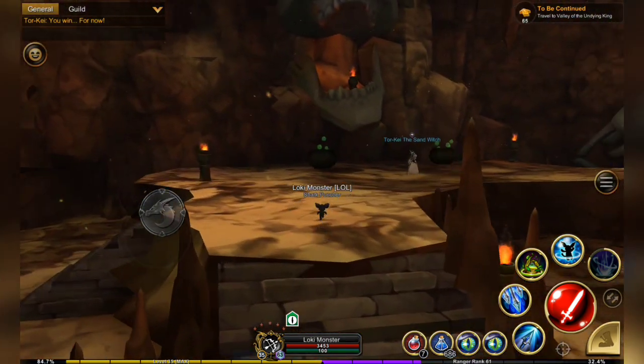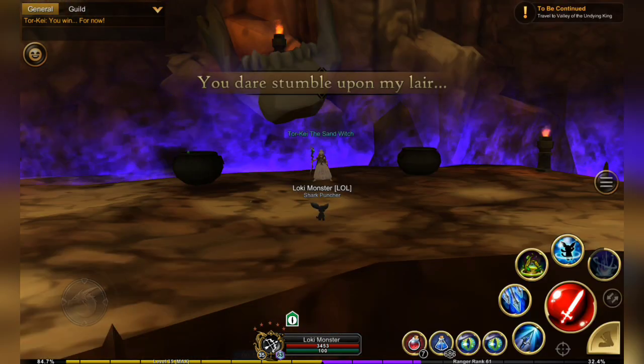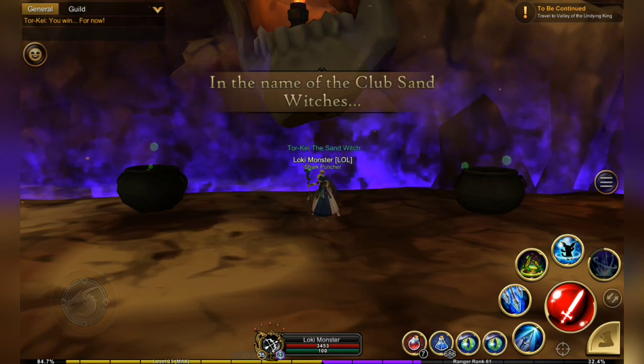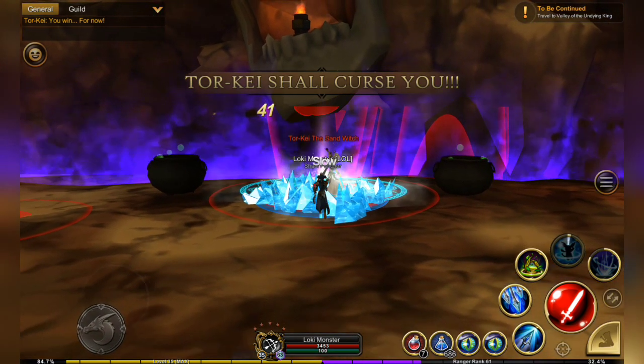So we're gonna go and fight Torky. It's wise to use a range class for this, and I like to use Ranger and Blitzy's cross skill. The reason I want Blitzy's cross skill is because it gives me the ability to trap her in place, which I just did.